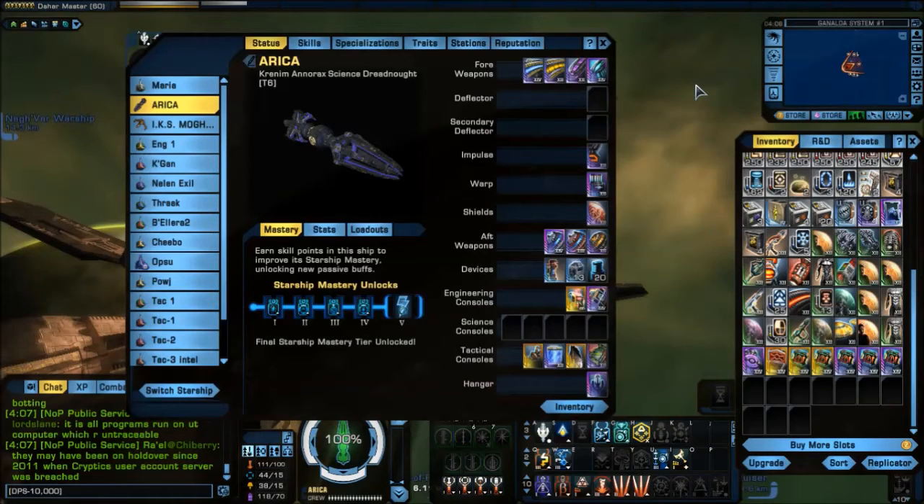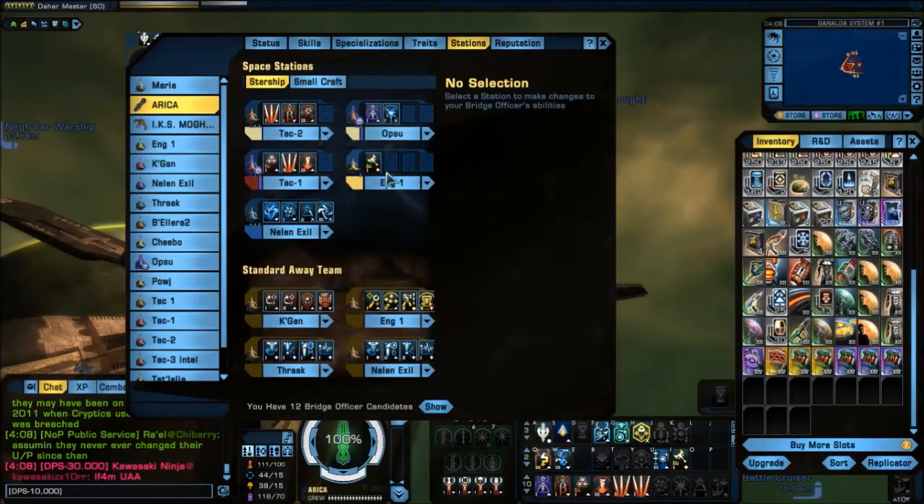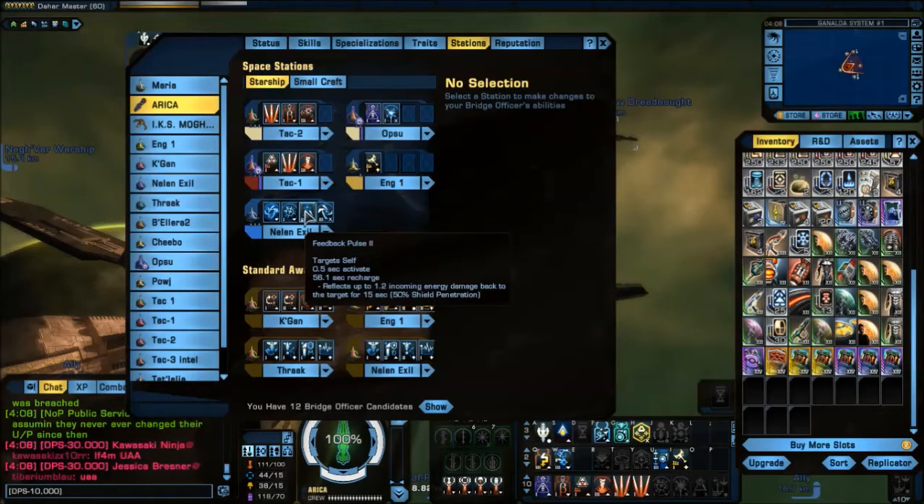Feedback Pulse has gotten kind of a bad rap. It's considered to be not worth it by some people, simply because PvE NPCs do not fire hard enough to make a reflection worth the damage that you would want to get out of it versus something else.